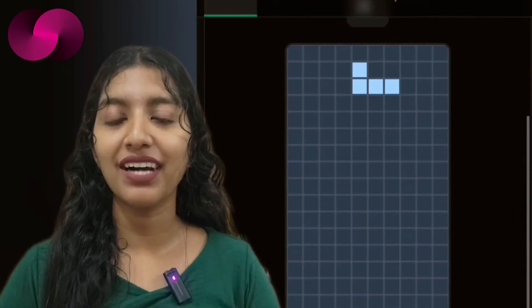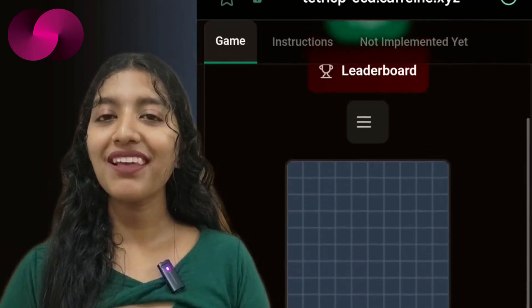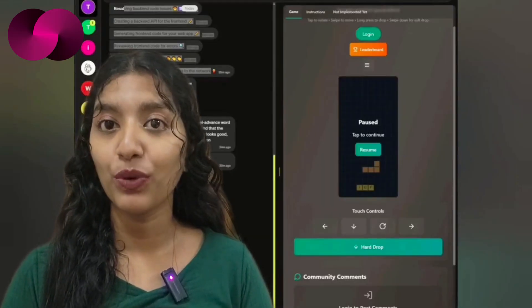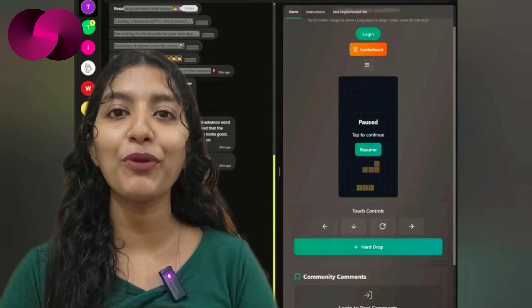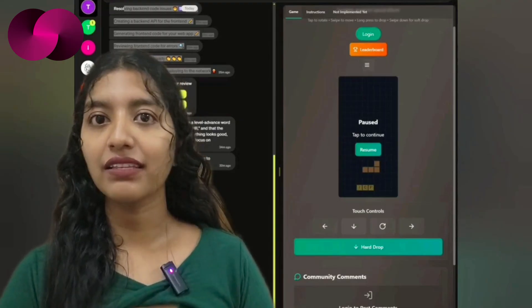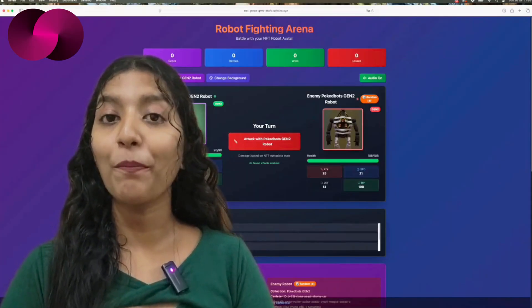Then there is Tetrick P from Sky Terrier — a playful spin on the classic block game. Sky put in the hours and 19 rounds of tweaking before settling on a version that's now live for the community to try out. It's a reminder that some builds come together fast, and others reward a bit of stubborn persistence.